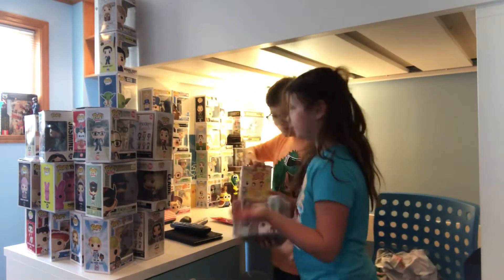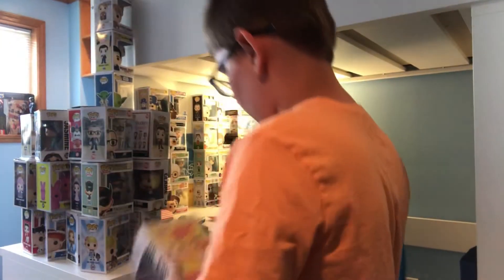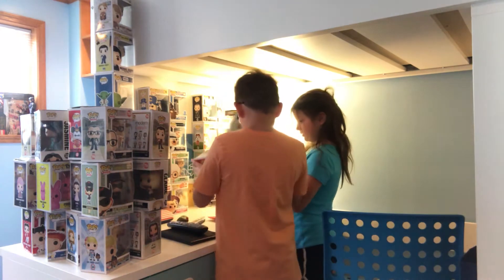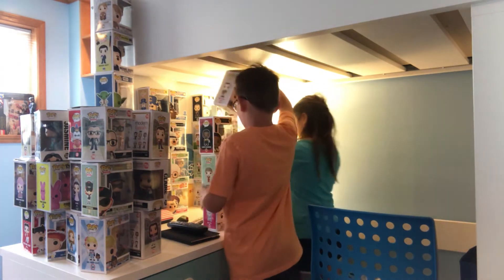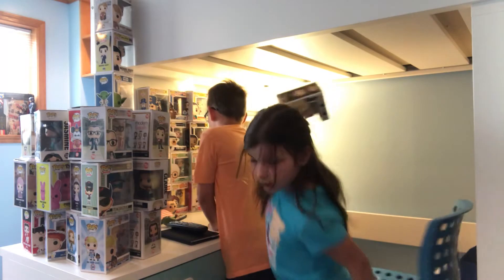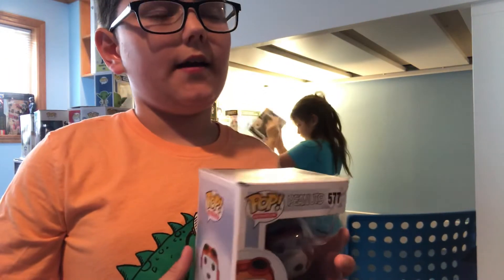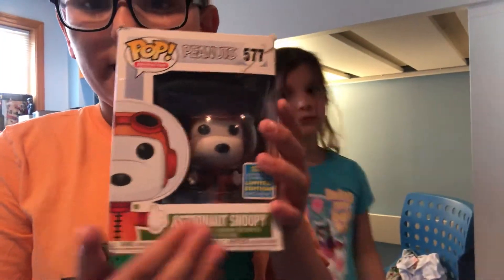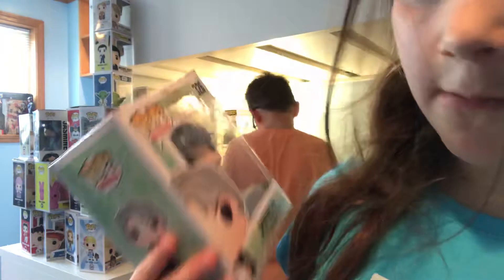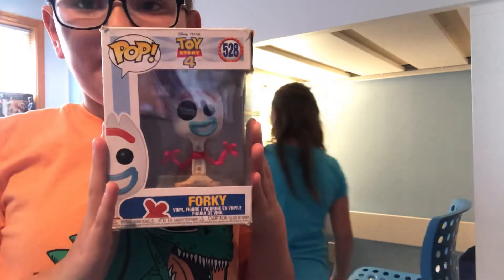Sorry, the setting is a mess right now because we took everything out. Here we have Dr. Evil from Austin Powers. From The Godfather, we have Vito Corleone. From Barnes and Noble I got him along with Kool-Aid Man. We have Astronaut Snoopy, Dorothy from Golden Girls, and here is one of my awesome Funko four-packs.